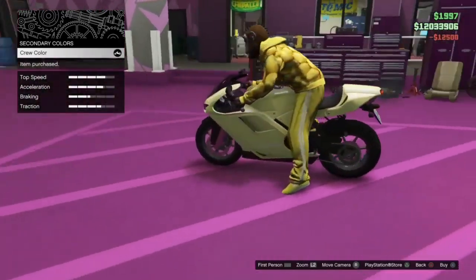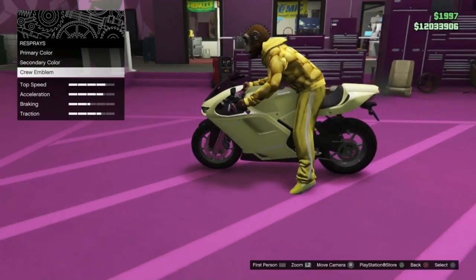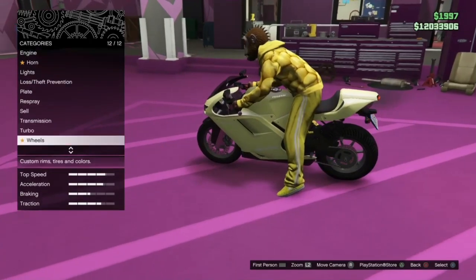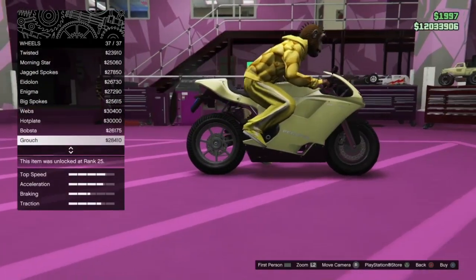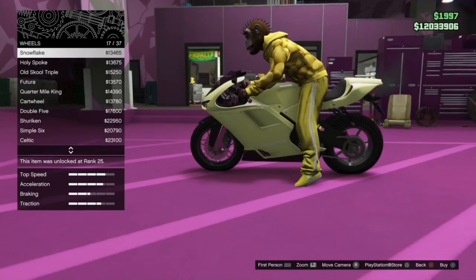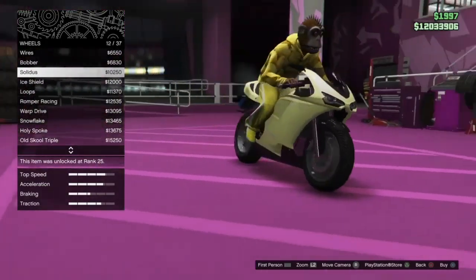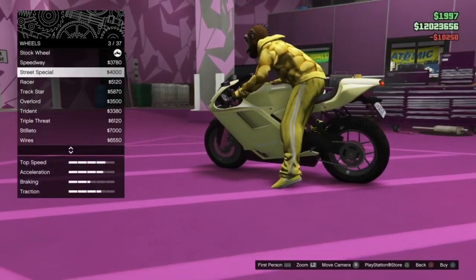After you guys have your color and customization done, go to wheels — wheel type, then front wheels, stock or chrome. You can pick whatever wheels you want for the baddie. For me, I'm gonna put Solid — right here — and for the back wheels, the same ones. Let's go back.